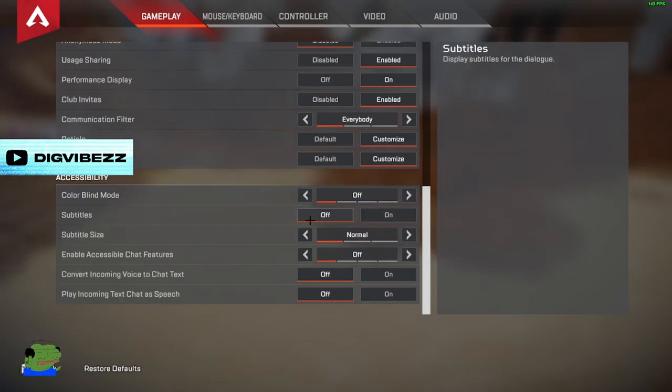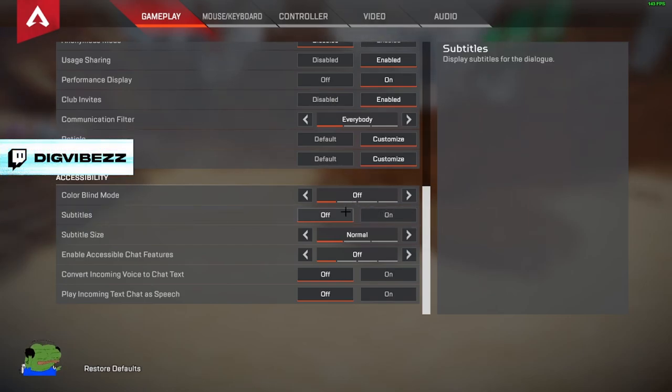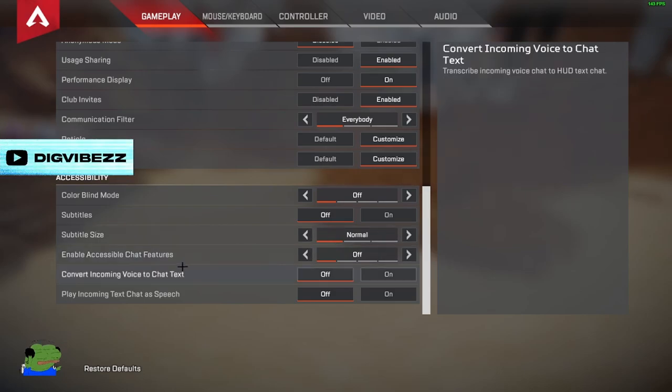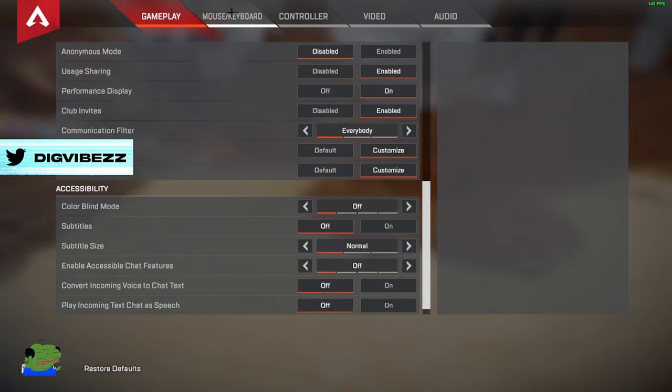For accessibility, I have colorblind mode off and subtitles off — this is all preference. If you're colorblind, you should use colorblind mode. For subtitles, I wouldn't put them any further than normal size unless it's really hard to see. There's a feature on console — you want to turn this off. Whenever you're typing in a lobby, it'll turn everything you can read into audio and just constantly repeat the same thing over and over. It is so annoying — turn it off, you do not want this on.